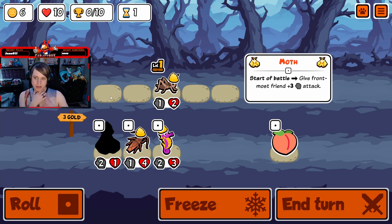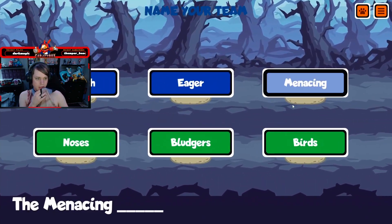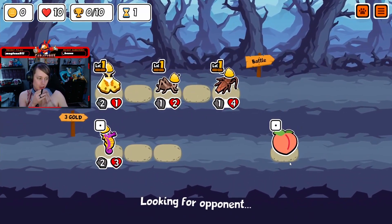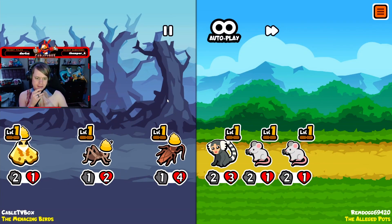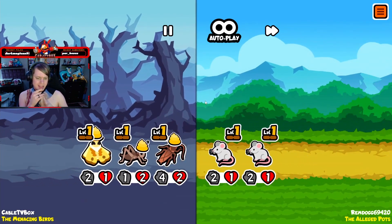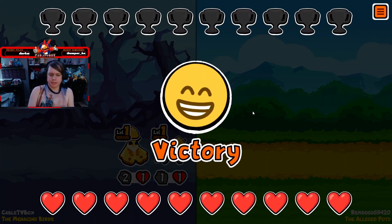Cricket is good, and I like the moth/cockroach combo. Moth/cockroach is a really good combination, at least early game, because the cockroach has so much HP in comparison, as demonstrated here. Nice breezy first win.